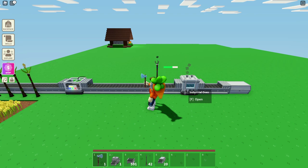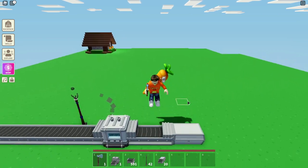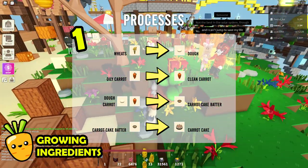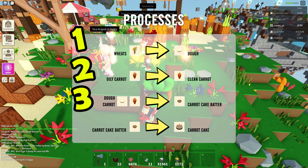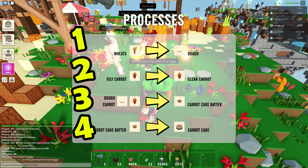However, if you want to make other kinds of food like carrot cakes, this setup won't make them, because we can't just add carrots and magically turn the dough into a carrot cake. To make one carrot cake, here is what we need to do. First, we need to grow the wheat and turn it into dough, which we have already done. Second, we need to grow carrots and wash them. Third, we have to combine the dough and the carrots together to get a carrot cake batter. Then finally, we have to cook the batter and turn it into a carrot cake.